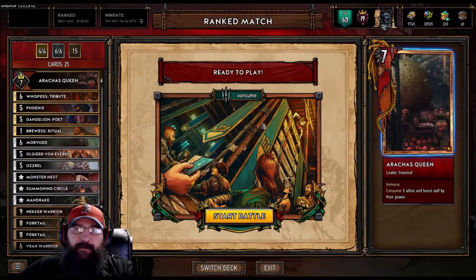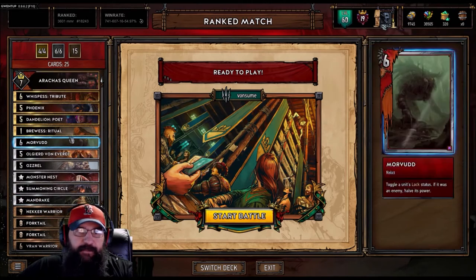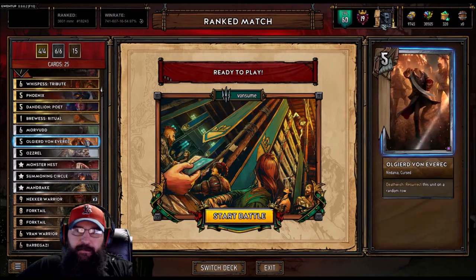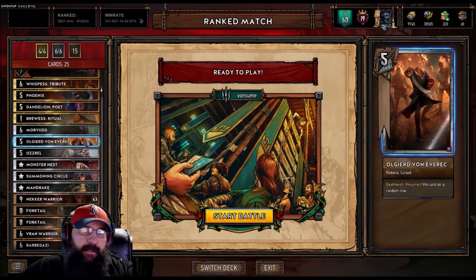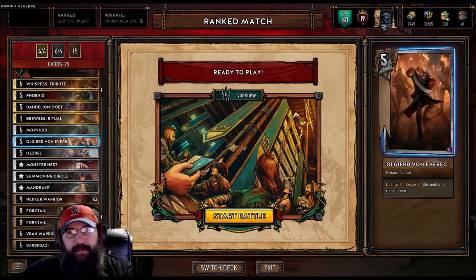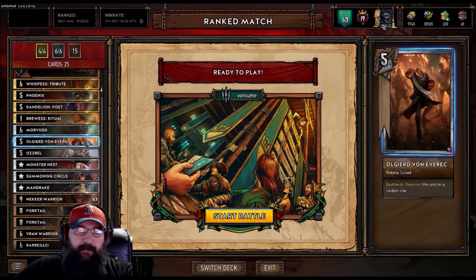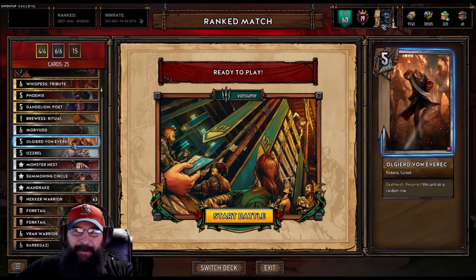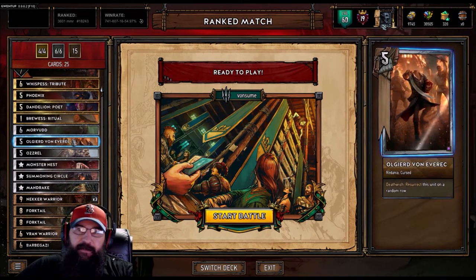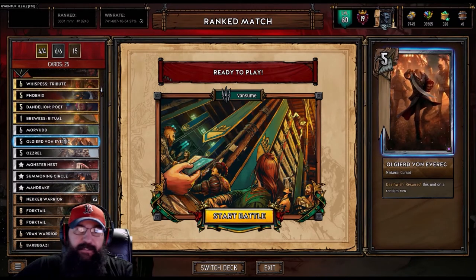Hey guys, what is up, I am Devil Driven. Today's list we're gonna play some Consume, and we've added in the new Old Gear Death Wish card. Currently it's not playing the way it should — it's playing the way I originally read it. I didn't see the word 'random' on it, but right now it's just like an infinite Necker that doesn't grow; it just goes right back to the same spot. So you put this in front of a Vran and it just keeps eating it.